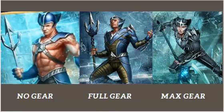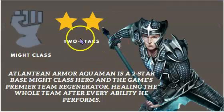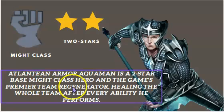Now let's look at some facts about Atlantean Armor Aquaman. He is a two-star gold character and he is might class — the game's premier team regenerator, healing the whole team after every ability he performs. I'll get into this shortly in his passive. Don't worry about what that means because I will explain it soon.